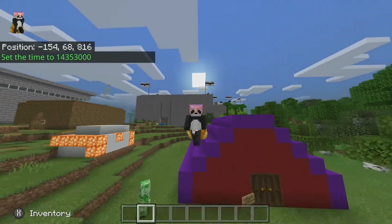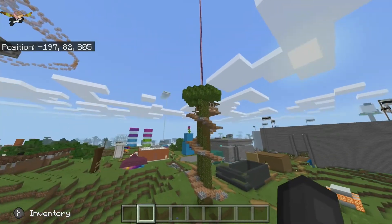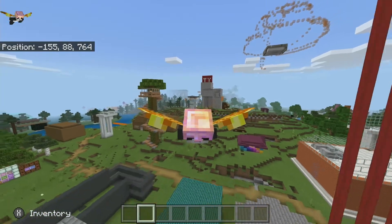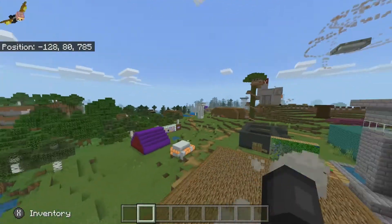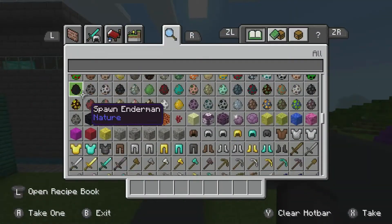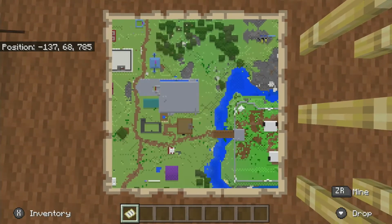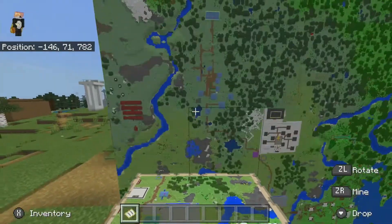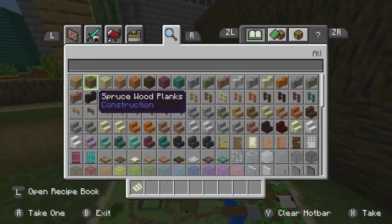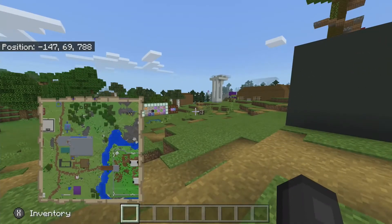Now, the first thing you want to do is go in a world you're already in — like a realm, like the YT Realm I'm currently in — or just a normal world. If you are going to do a world, make sure it is a new world and not one you've already played on. Realms are completely fine. Once you are in that world or realm, you're going to want to take out a map and wherever you spawn, open that map. Then put it in your offhand for now and don't do anything with it yet until I tell you to.